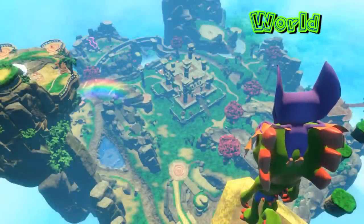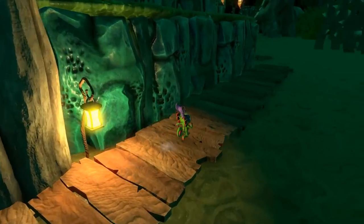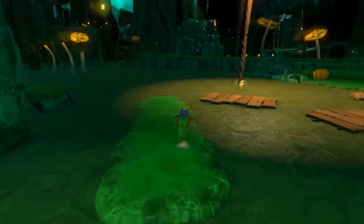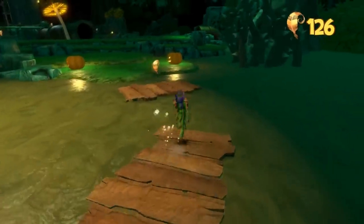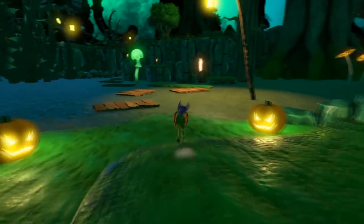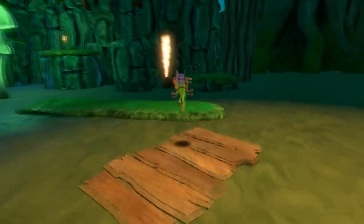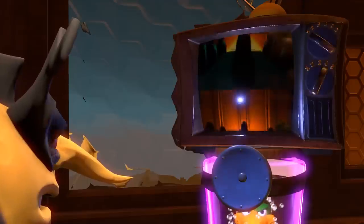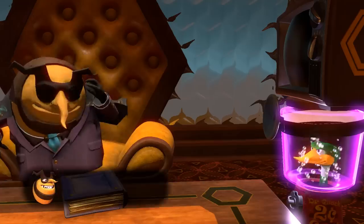That pretty much leaves us done and dusted with the whole mechanics section, which means we have something new and exciting next. This section is essentially going to cover how the world comes together, overall and in pieces. Rare, and by extension Playtonic, were always so very fantastic at fostering worlds you feel the need to run around in and absorb. The colors, landscape, the music, and the characters all created this sense of whimsy and fantasy on a different level than that of something like Skyrim or Witcher. Now, it is a commonly accepted theory that Capital B and his evil group represent Microsoft in their takeover, but that gives the world a chance to have some cool ideas on that front.